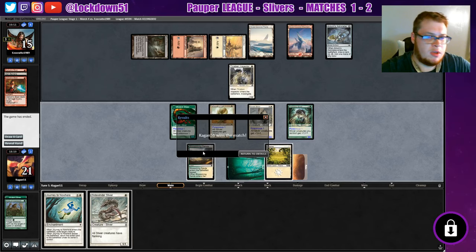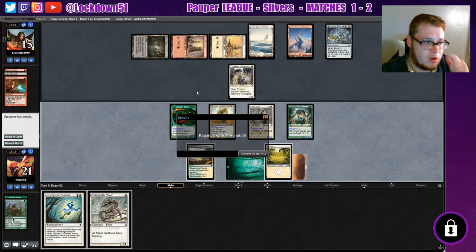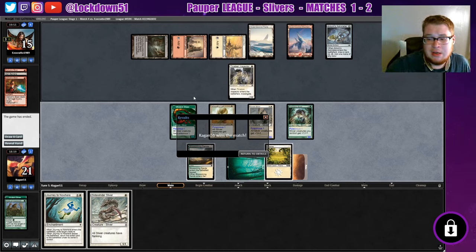Alright, they're done with the game. We are going to probably Journey to Nowhere their Thraben Inspector and just swing in for a bunch of damage — a bunch of poisonous. They were out of ways to deal with our creatures. Maybe they're frustrated or something, but they gave up really easily. They could have made some double blocks last game, they could have just chump blocked last game. Maybe they had reason to give up early on this game — I don't know. Last game I feel like they could have gone a little bit further, but they were in for a world of hurt either way. Did they give up too easily?